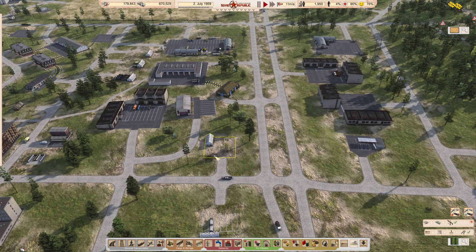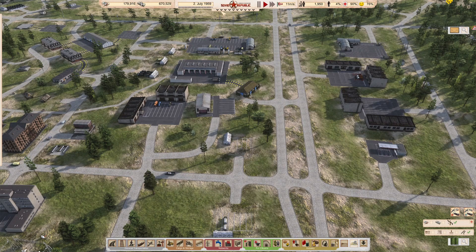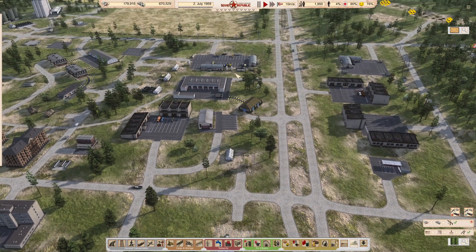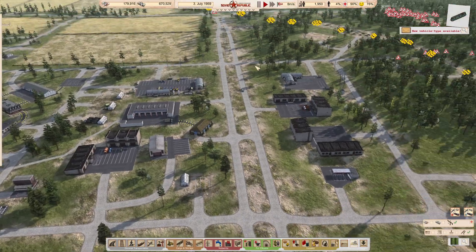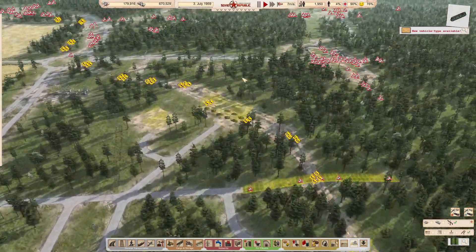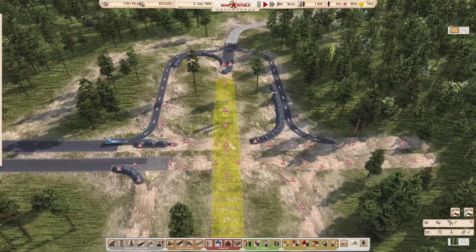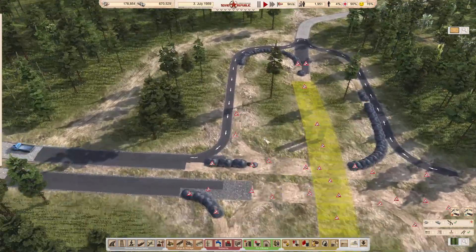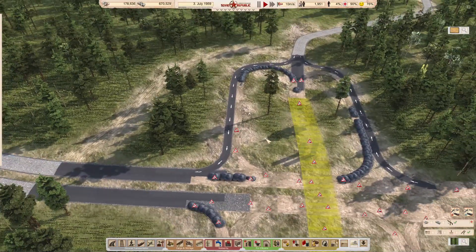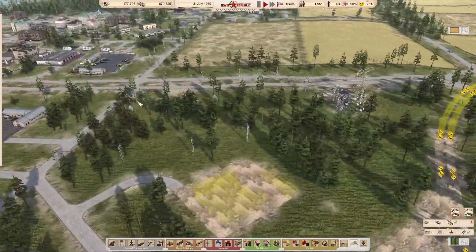Welcome to the Five Point series for Workers and Resources: Soviet Republic. We're picking up on the 2nd of July 1959, about a month on from the end of the last part. In this part I want to carry on pushing out this way, trying to get the road system in place. We are starting to make progress but I do need to improve efficiency a little bit more in this area.